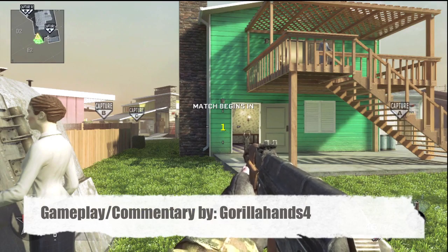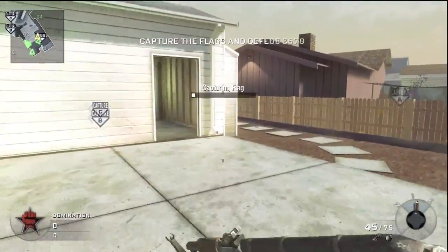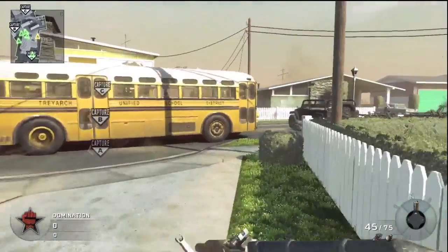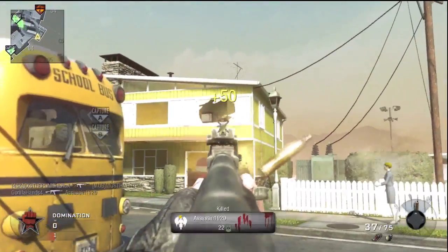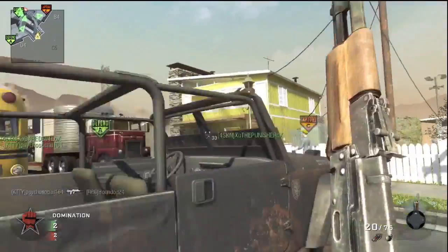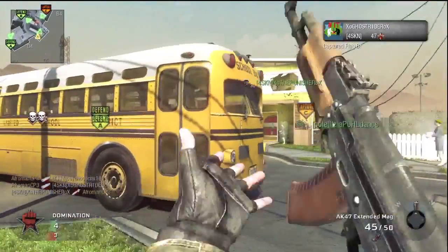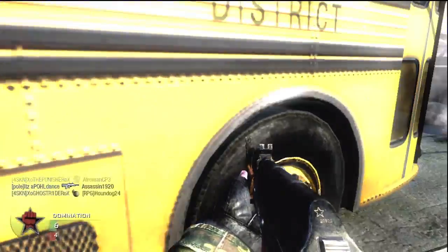Oh, Flak Jacket, you beautiful perk. You keep me safe whenever the enemy team becomes noob tube crazy, or if I need to capture a flag. Hey, what's up guys, it's Gorilla Hands, and today I'm going to talk a little bit about one of my favorite perks for objective game modes, especially in Domination. It's Flak Jacket, and what you'll see from the gameplay is a big reason why I love using Flak Jacket, especially in maps like Nuketown and Firing Range.